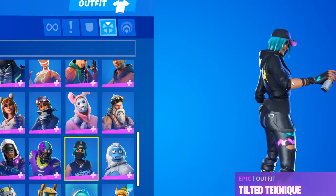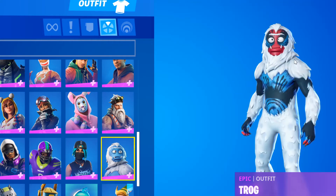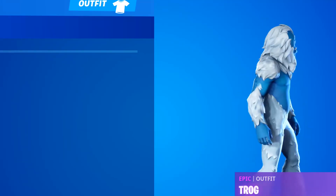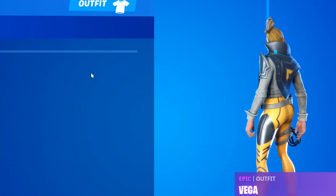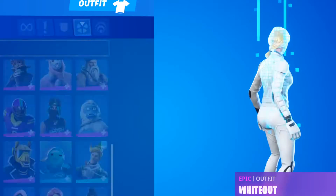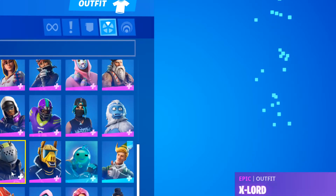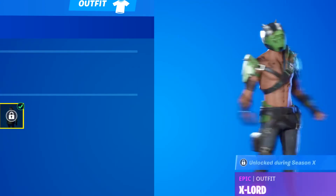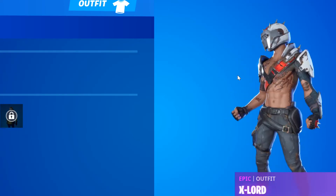Now we got Tilted Technique - I forgot what skin this is based off of, but it's that one technique skin, that paint one you get in the Battle Pass in Season 4. Now we got Shrog - pretty cool skin, it's funny, it's like a meme skin. Now we got Vega - this skin's just completely trash, there's no point in using it. Wide Out - this skin is also cool as well. Helmet or no helmet, lots of people like the helmet. And I like the off-helmet too.